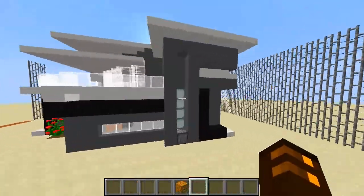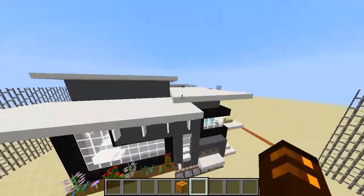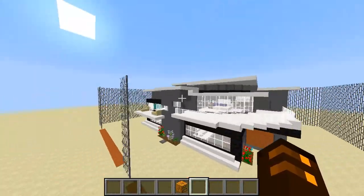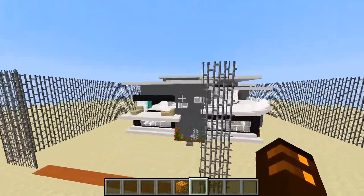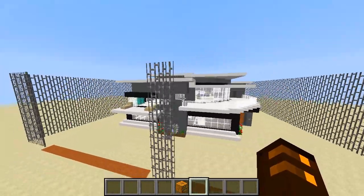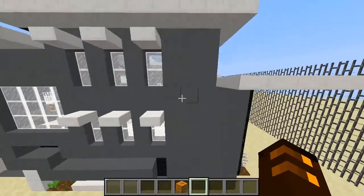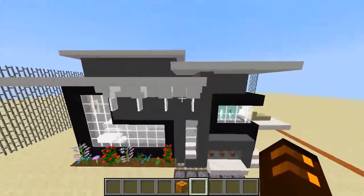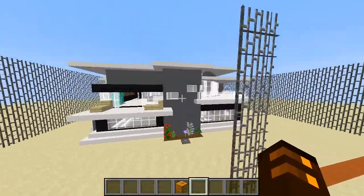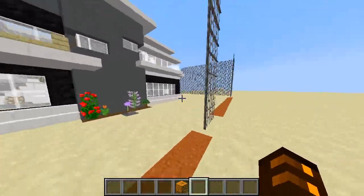Hello everybody and welcome back, this is the Duke Minecraft and I have something really cool to show you today. This is a piston modern house that I've made — I've done my best to make it look like a modern house. Mumbo Jumbo has been putting out a bunch of piston house things recently and it's inspired me to make my own. I did make one with Mobbing a little bit ago and I wanted to try my hand at doing another style.